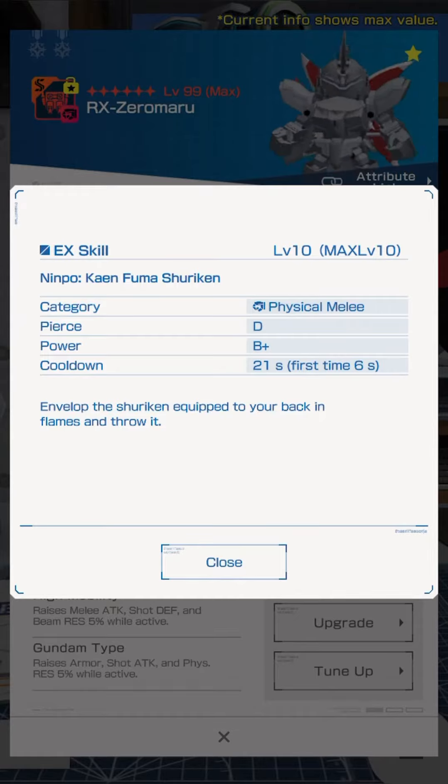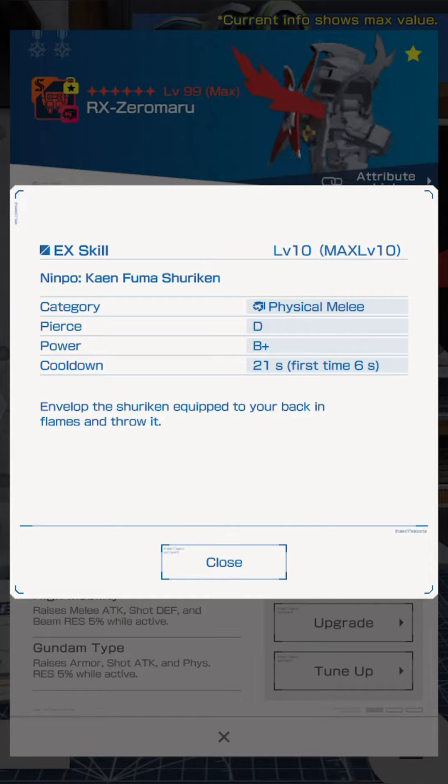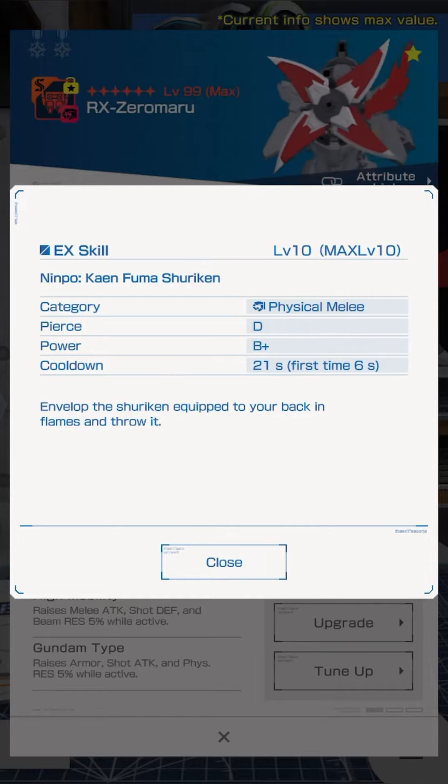Hey there, Secret Shinobi. Today I want to talk about a really neat EX that's available in the four-star ticket pool, which is the Ziromaru Bak, the Fuma Shuriken.